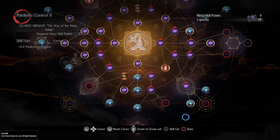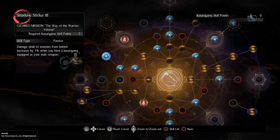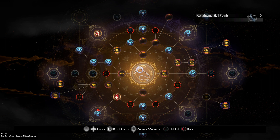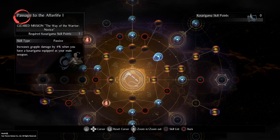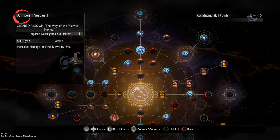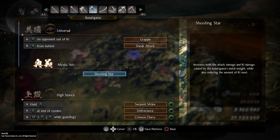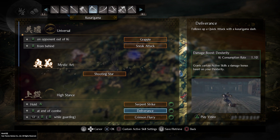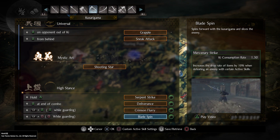For movement: Dashing, Cloud Runner, Tiger Running, Levitation, and anything you like for utility. For weapon skills I recommend Shatter Strike and Full Moon Kata for any weapon. You're going to hit with full HP and from behind a lot. Summer Twilight for Kusarigama is one of the best weapon skills in the game — it gives you a huge damage buff for a long time. You may also take Armor Piercer with Passage to Afterlife. For customized skills I'm using Shooting Star from mystic art, Nimble Slice with Serpent Strike, Damage Boost Dexterity with Deliverance, Damage Boost Skill with Crimson Flurry, and Mercenary Strike with Bladespin for finishing.